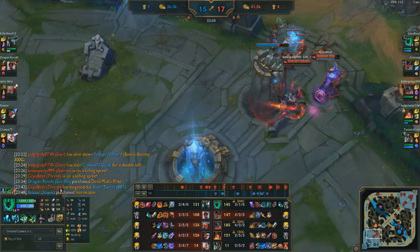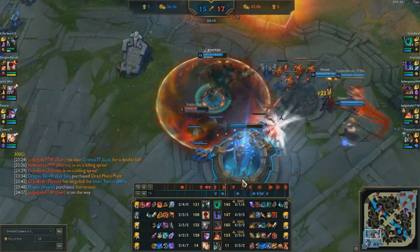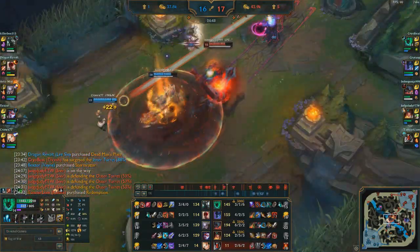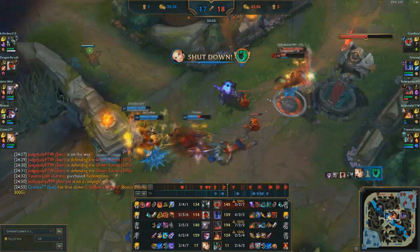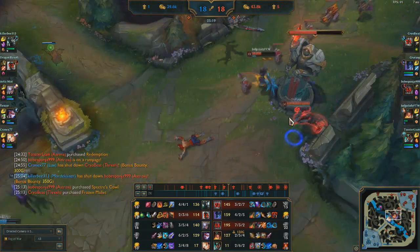When you build like this you function as a tank — you are the frontline, you go in, you dive on the enemy and deal damage. You're like a bruiser-tank. Depending on how many souls you have and how defensively you've itemized, I could have traded that Pickaxe for a Giant's Belt and gone to a faster Frozen Mallet. Karma gets Mord ulted and just kind of dies — we have no ability to help her. I got Frozen Mallet, ignoring my Rageblade for a bit, because I need to be tankier.